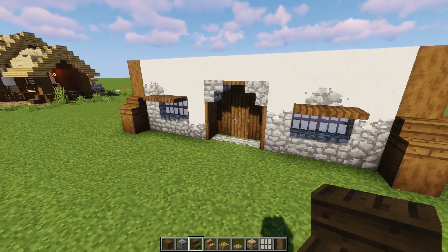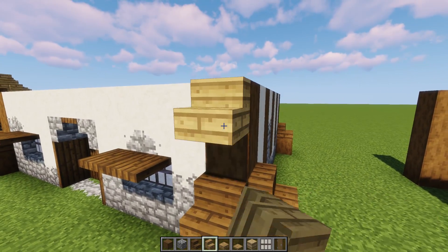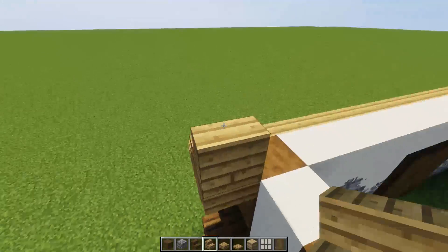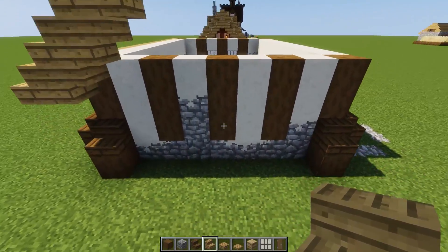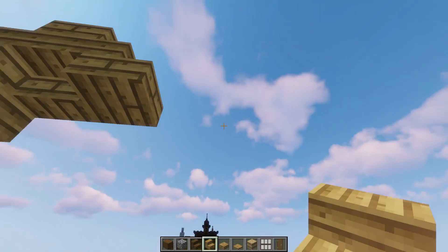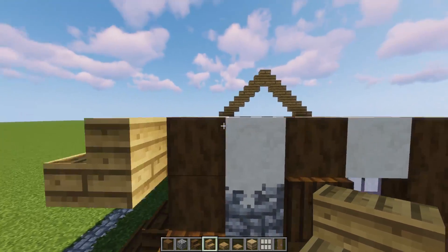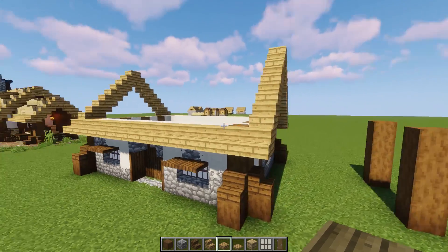Now let's work on the actual roof — it's super simple. Start in this corner with an oak stair and run a line all the way down from one side to the other. Go upside-down stair, regular stair, upside-down, regular, alternating all the way up until we get to the middle log. Put an upside-down stair there and a slab, then come back down the other way to the other side. Run that line all the way down full of stair, then repeat the same pattern on the other side. Everything mirrored from one side to the next.